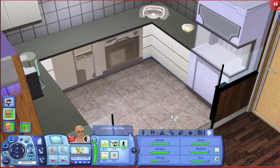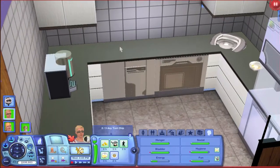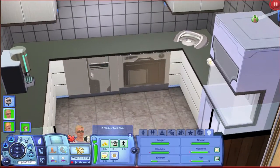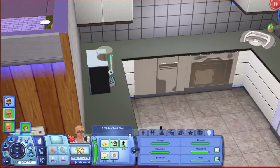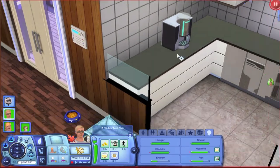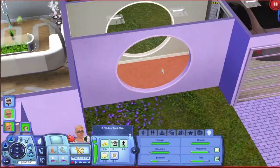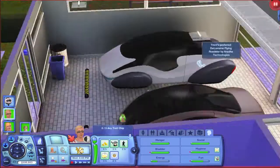Here's the kitchen with the food synthesizer and the drink synthesizer as well. I didn't like how the counters looked so plain, so I added one of the two new dishwashers and a trash compactor, along with the coffee machine which also comes from Into the Future.